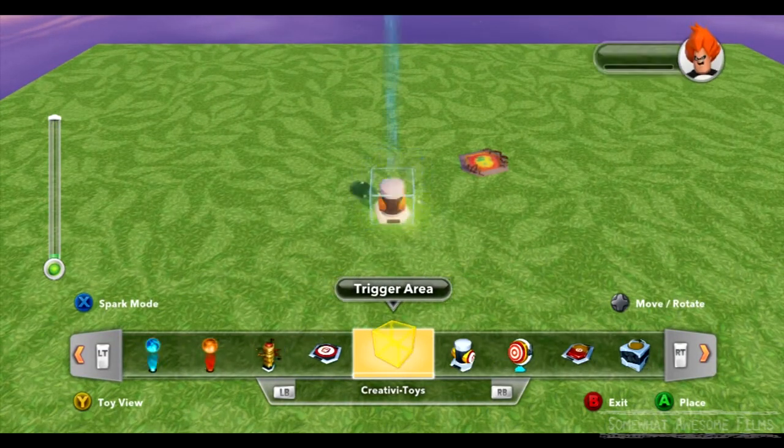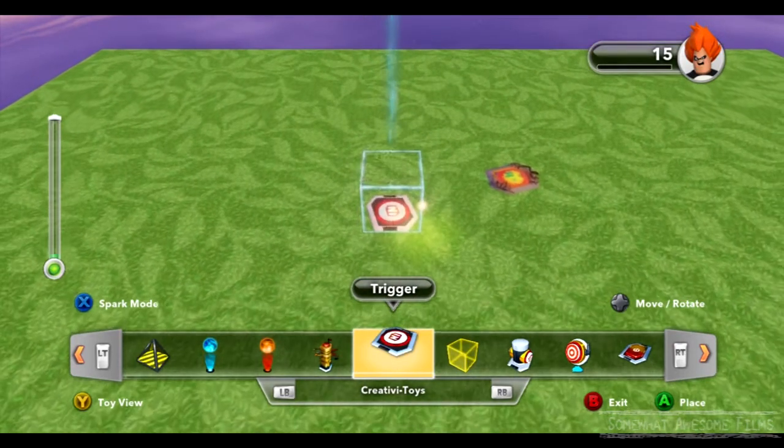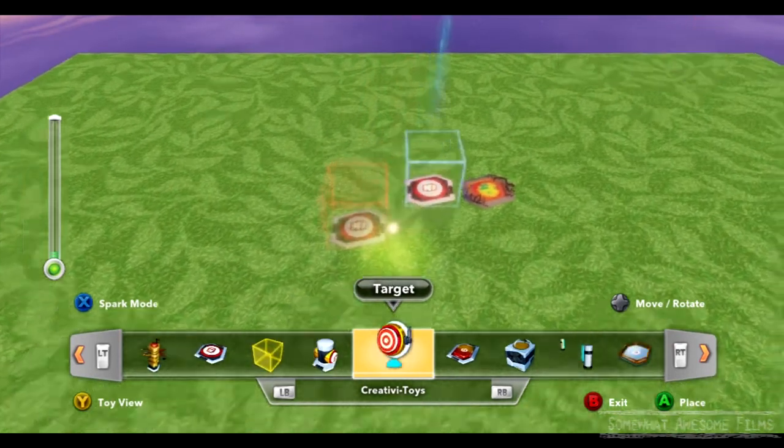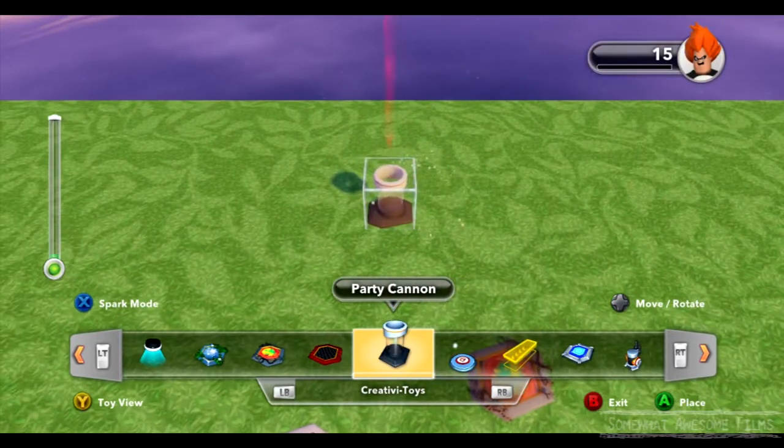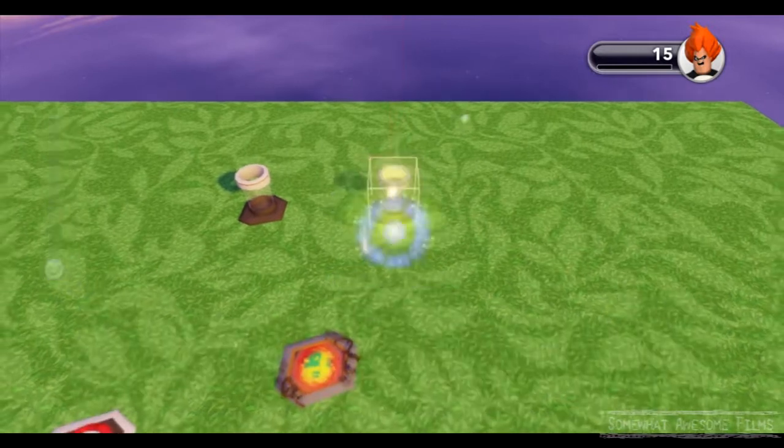We'll add a trigger or a button — we'll go with a basic trigger because it's easy to demonstrate with. I'll also drop a party cannon, actually we'll put down two. We need two for spawned and defeated so we can show what they're doing.